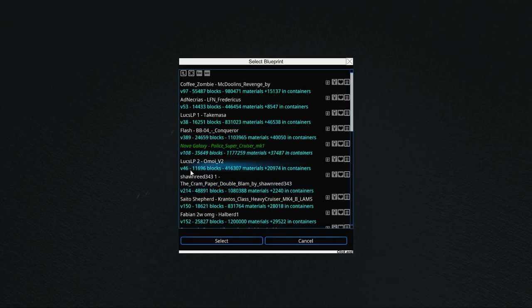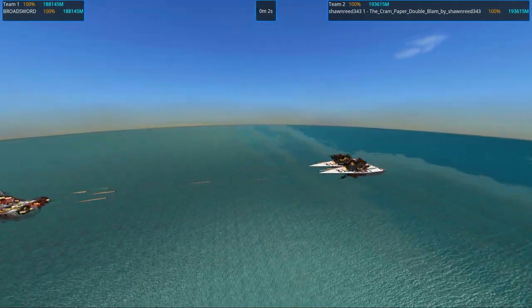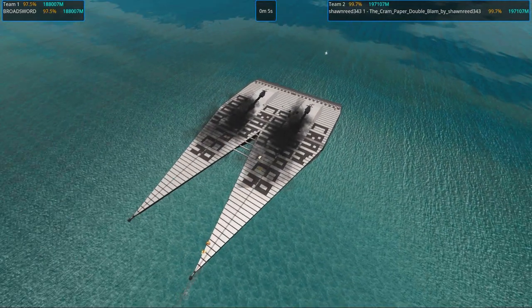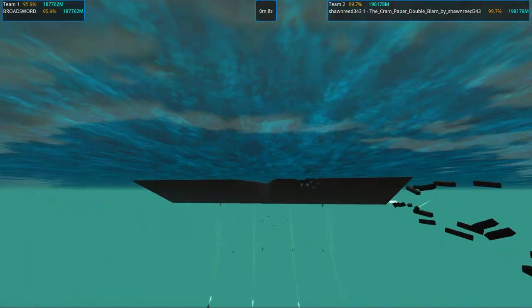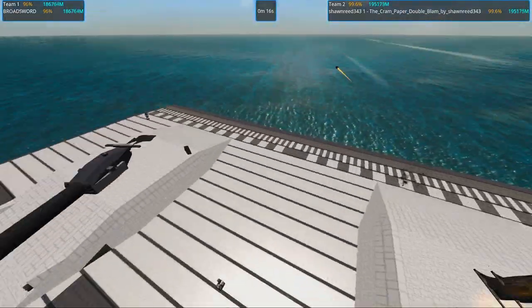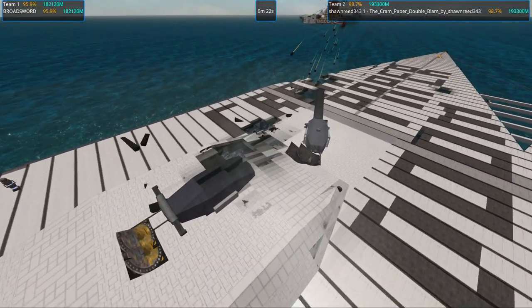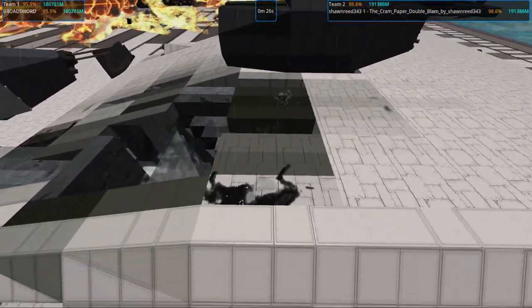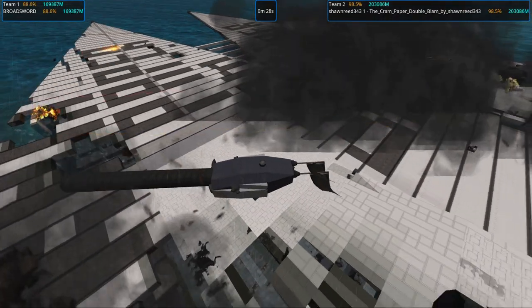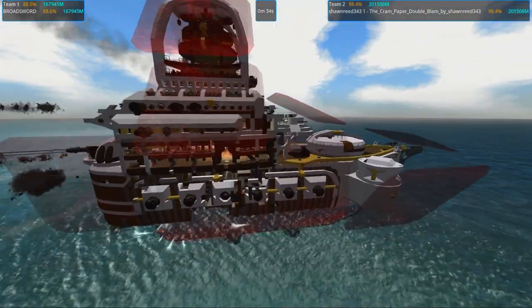Nova Galaxy wins that one. Next up will be Sean Reid's Cram Paper Double Blam — we're gonna check that out. The twos we'll look at later. We spawn it and start the battle. Oh damn — what is this thing? It's like two Doritos taped together. Wow, that's a lot of space — we have wood and metal, cool mixture going on there. Cram Paper Doom — wow, it has a paper plane aesthetic for sure, and that's a big doom CRAM.